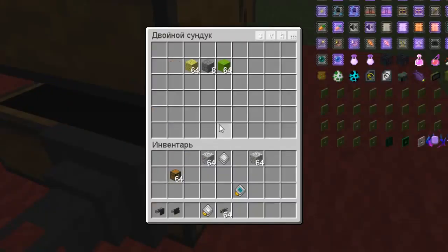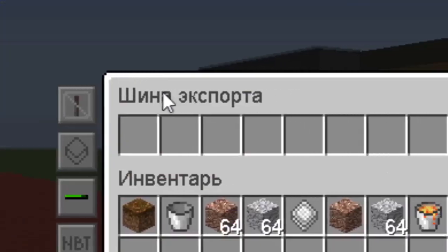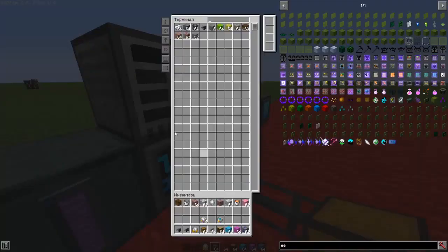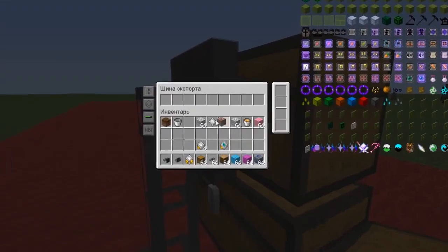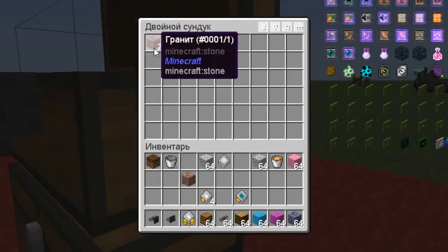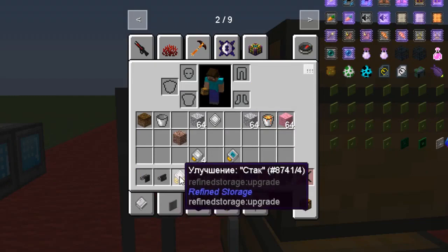Then the speed will be simply colossal — very fast. For the reverse situation, if we need to put resources into a container — not necessarily a chest, any inventory — we use the export bus. We place a certain item, say granite, into the filter slots, and now the granite from our system will be placed into the chest or any other inventory. To increase the export speed, we add the same speed upgrades.